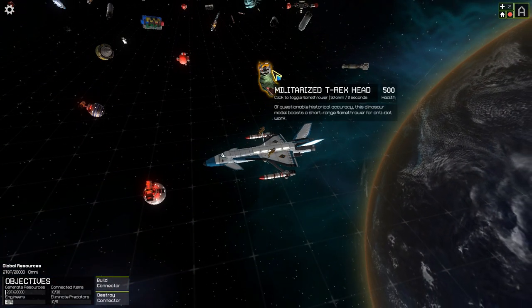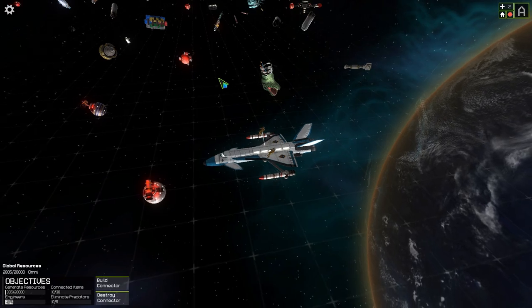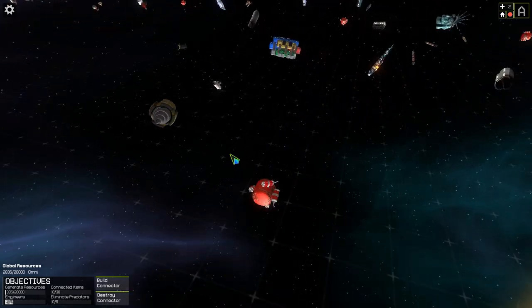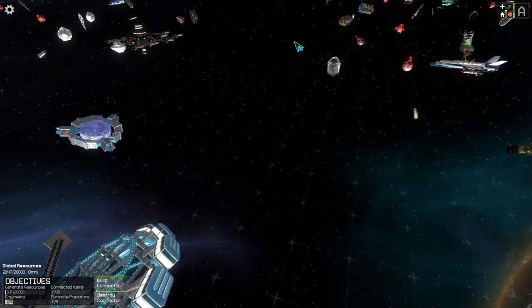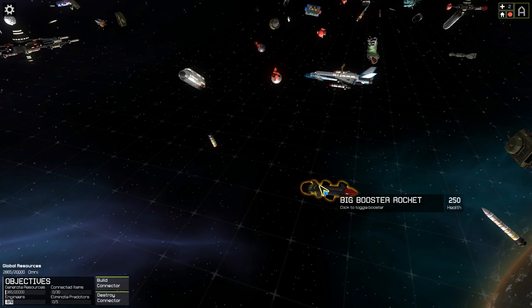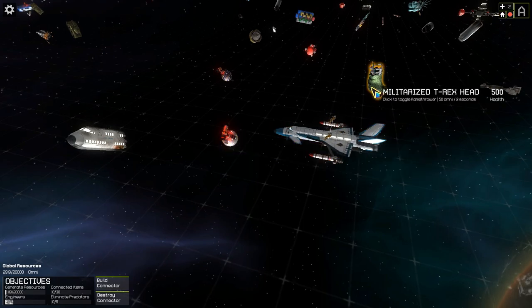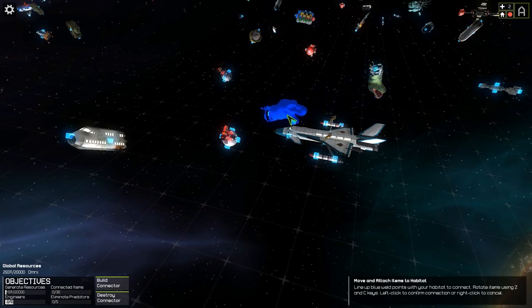You can see all this debris everywhere. We can actually use all these things to create what we desire. For example, here's a big rocket booster that can get us places much quicker, and there's a little thruster there too. Of course we're going to start with the T-rex head — naturally. The T-rex head actually has a thruster in it as well.